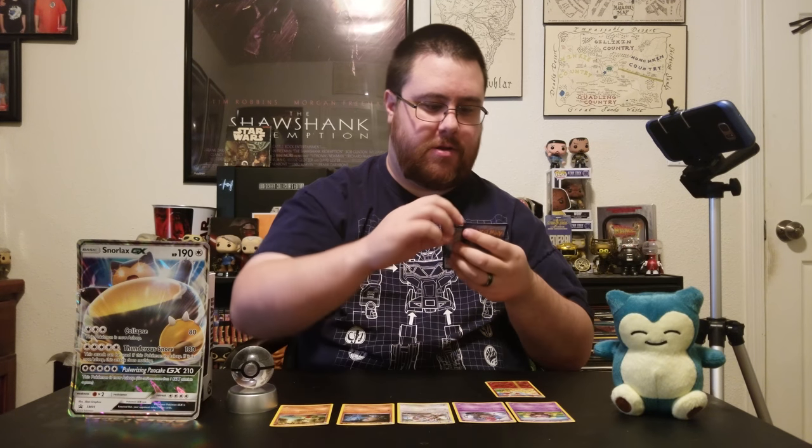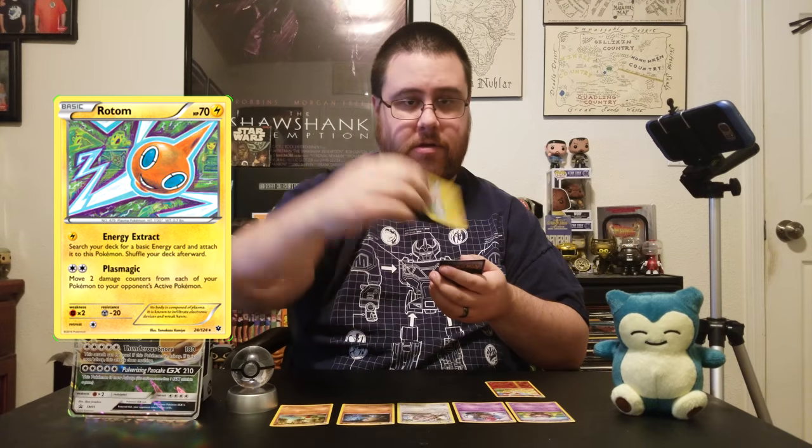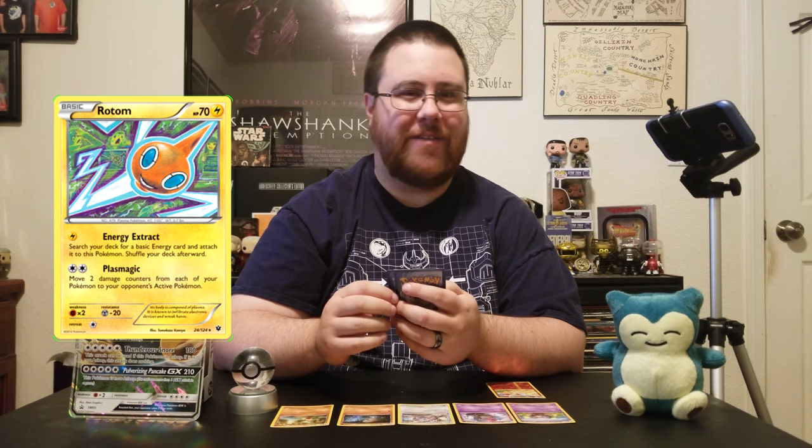And then one of my favorite Pokémon, Rotom. Let's see what that does. For one energy is Energy Extract: search your deck for a basic energy card and attach it to this Pokémon, then shuffle your deck afterwards. And then for two is Plasmagic: move two damage counters from each of your Pokémon to your opponent's active Pokémon. Well, that could be helpful. I don't have that many cards that allow me to switch things out, so that may not be helpful in this scenario.